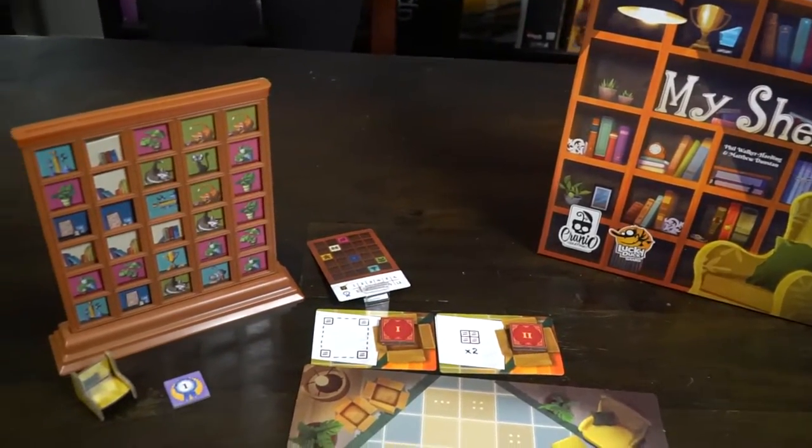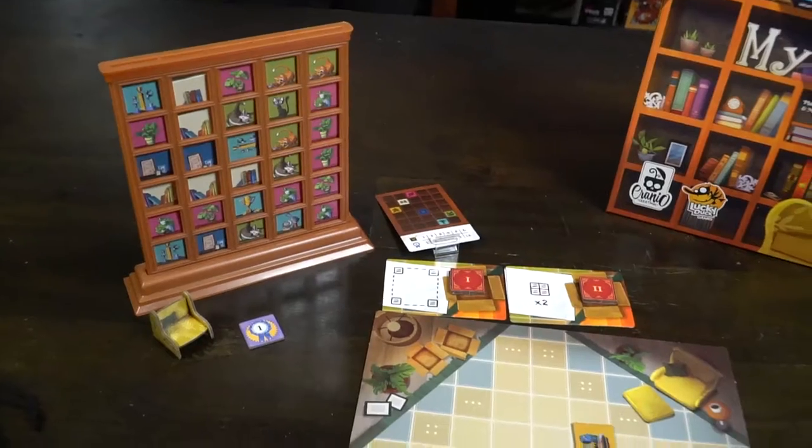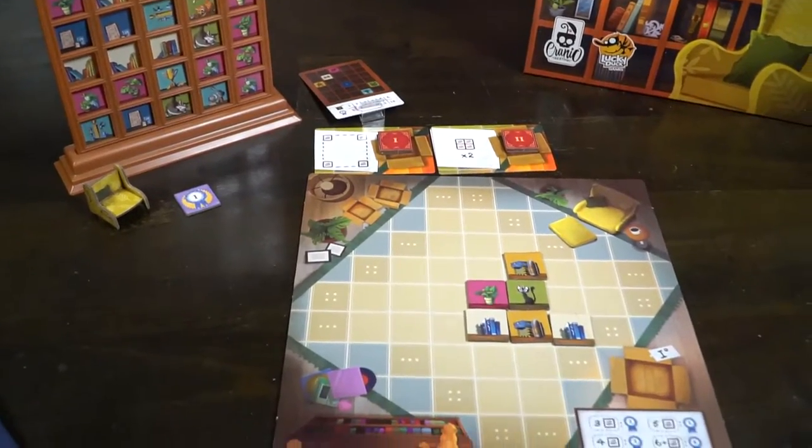My Shelfie is a board game for two to four players, ages eight and up. It takes about 25 minutes to play. In My Shelfie, you have a brand new bookshelf and a bunch of things in your living room that you are trying to put into your bookshelf and organize in a pleasing way, competing against the other players to create the most pleasing bookshelf.